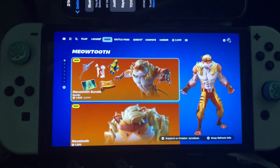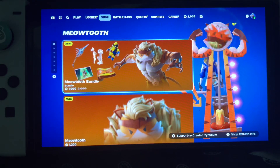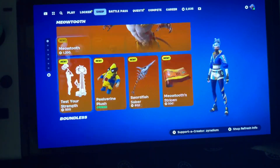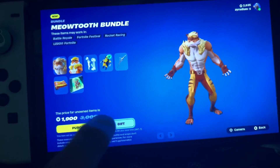What is up everyone, it's Zairi, and today we're going to go ahead and go over to the design shop, let us see what we get today. We have the Meow Tooth bundle — it's $1,900 V-Bucks, because I have the plush one, but I believe the whole total should be like $2,500. Let me just double check real quick.